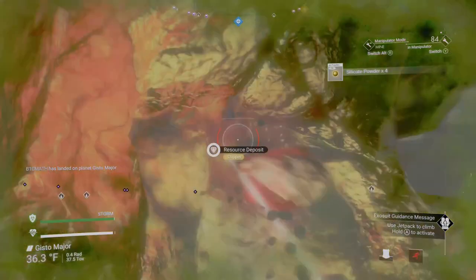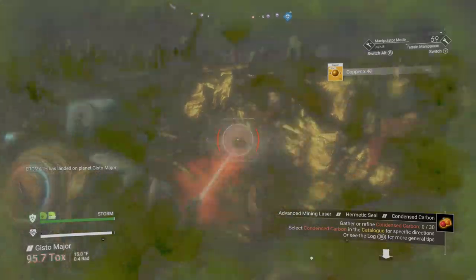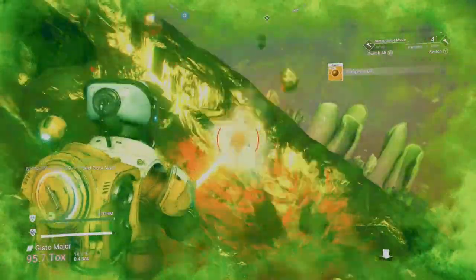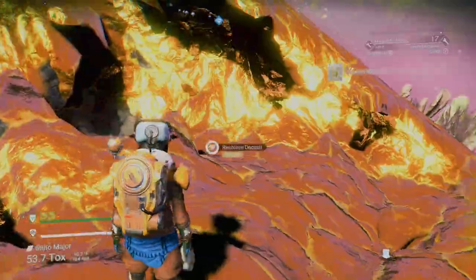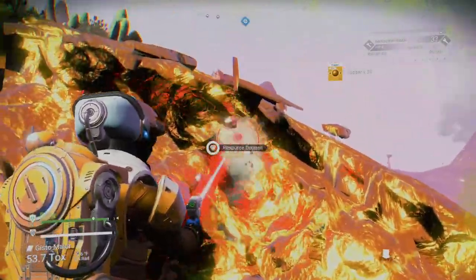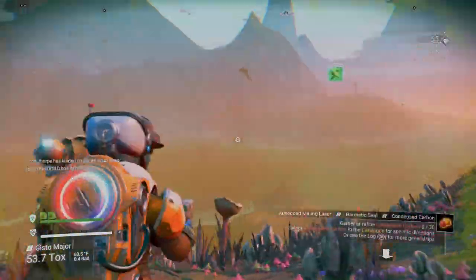Teleport ourselves over here and we're just going to go ahead and mine all this. While I do it in very slow time, you get to see it sped up. It looks like we're just about there with how much copper I want to get. I should have enough for all the chromatic metal needs I'll have in this early game, and then I'll be able to buy the rest somewhere else.